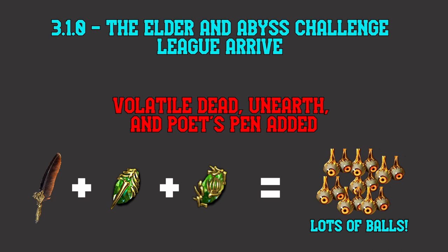Back in 3.1, GGG added a skill gem to the game. The Elderhead just arrived in the Atlas and Abyss was the Challenge League. Volatile Dead and Poet's Pen debuted together in this league and they did wonderfully incredible things. They did this with the gem of the hour, Unearth. Unearth is a fascinating little bastard doing what Desecrate does in what seems like a universally suboptimal way.